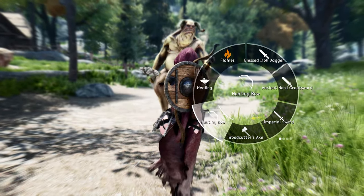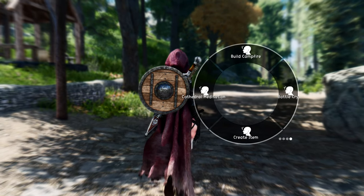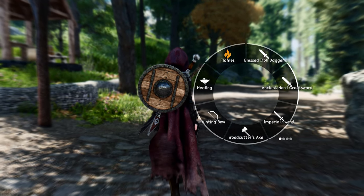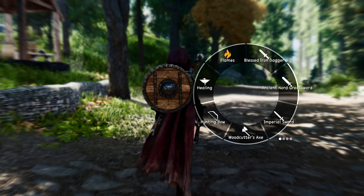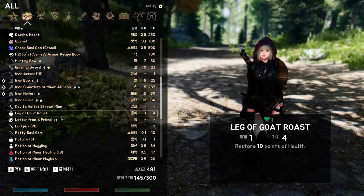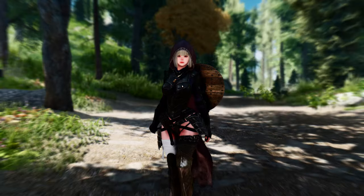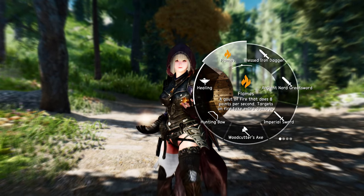Navigating through the wheels is a breeze. With a smooth scrolling motion or the press of a button, you can effortlessly switch between different wheels, enabling you to access the items you need with remarkable speed. No more fumbling through cluttered inventories or pausing the game to search for the right spell or weapon. Wheeler puts everything at your fingertips, making your adventures more immersive and fluid.